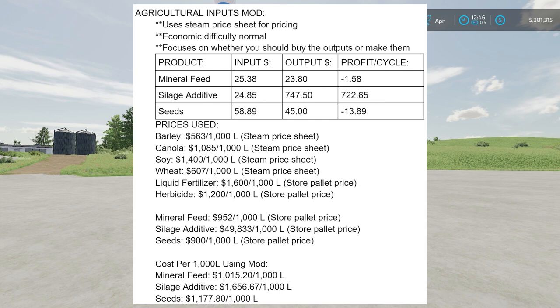Silage additive is the big winner. $24.85 is how much you'd get selling your inputs separately, but to actually buy the 15 liters you'd produce, it would cost $747. That means per cycle you're technically making $722 profit. If I take that $722 and multiply it by 720 cycles in a month, you have the potential to make about $519,000 a month. Theoretically, you could make a lot of money on silage additive — it's very, very good.